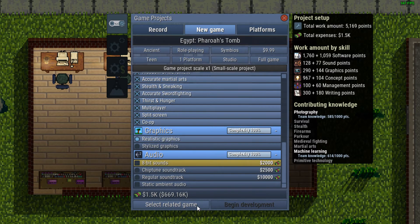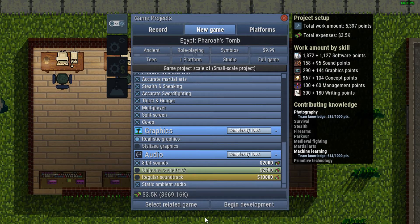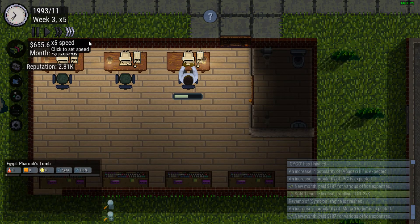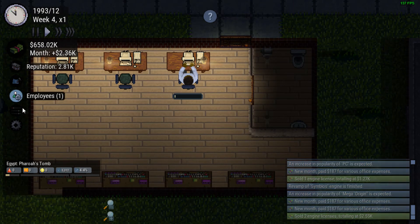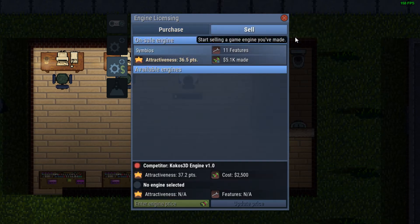Realistic graphics, 8-bit sound, static ambient audio, regular soundtrack. Select related game — it's supposed to be a follow-up. That's good, everything is alright. Let's start. 5,000 points we have to put into this. Sold two engine licenses totaling 2.5k. I guess maybe people aren't willing to pay full price for our engine. But that's just what they're doing at this point.